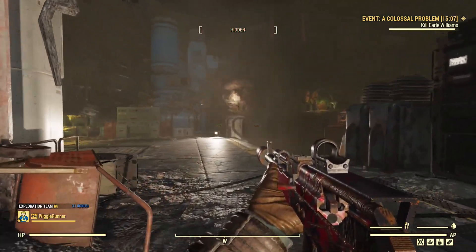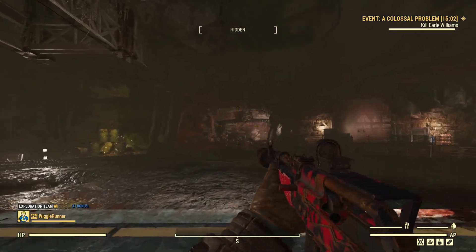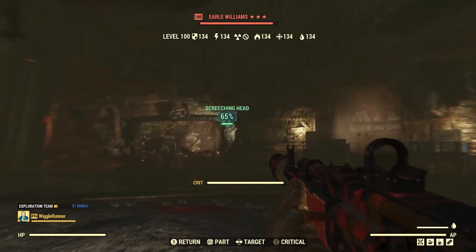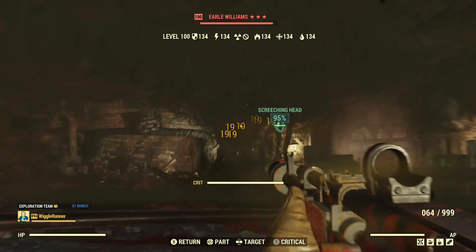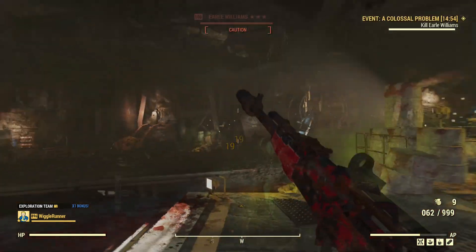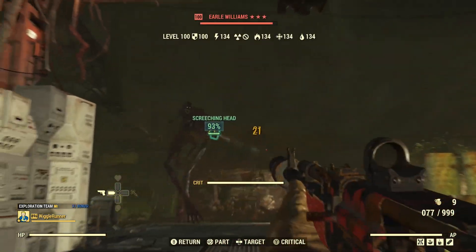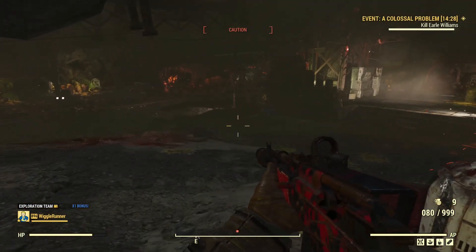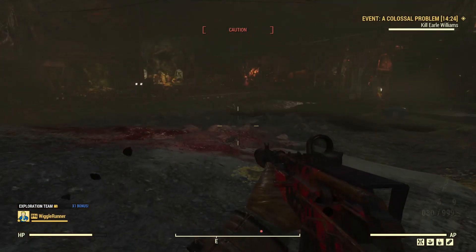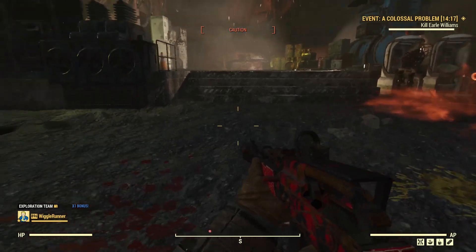Now we're going to stack Overdrive and Psychotats on top of the sneak attacks and see what our damage looks like. With the syringer worn off we're doing 19 damage, and after debuffing him we go from 19 to 21. It definitely does make a difference. Getting around a 10% damage buff — carrying a syringer with some syringes is worth it for that, I think.